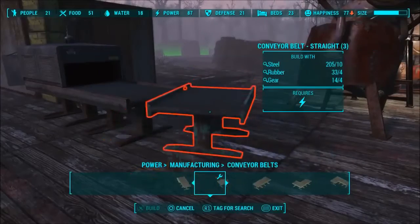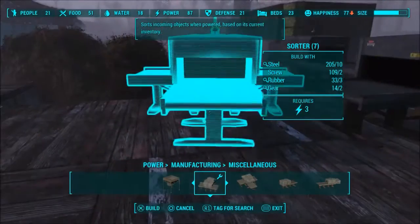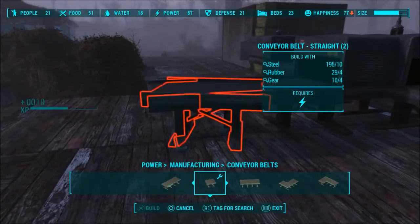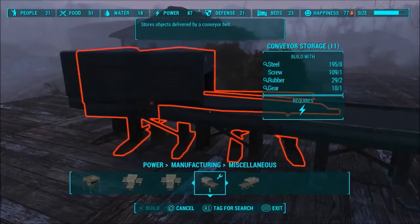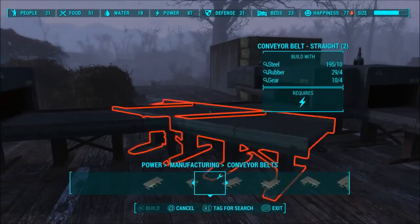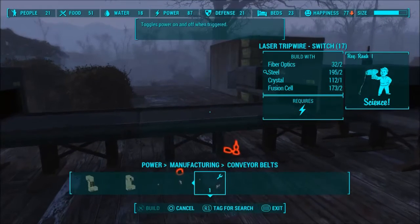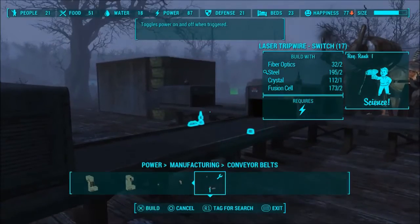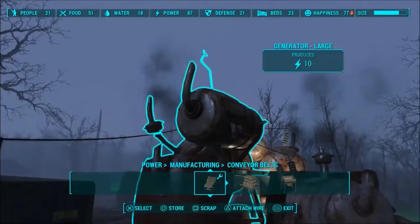And then we're going to go back into miscellaneous and grab a sorter — just a standard sorter. Then we need at least one conveyor belt piece here and over here a conveyor storage on either side, just so you're not losing items. And then we're going to need a trip wire switch, because we're not going to want it to close on us. Place that right on that and just power that up — that should power the whole line. Make sure everything is on.